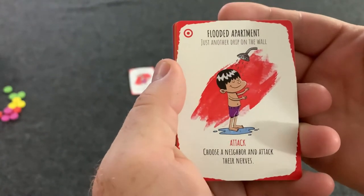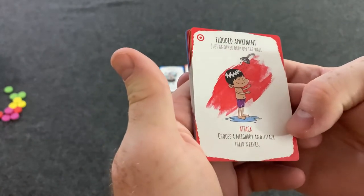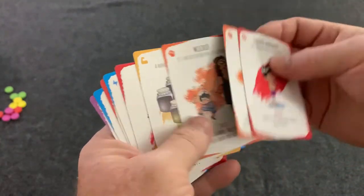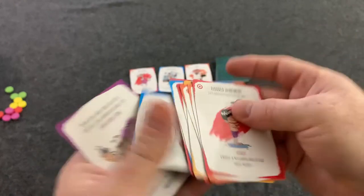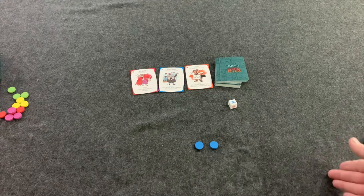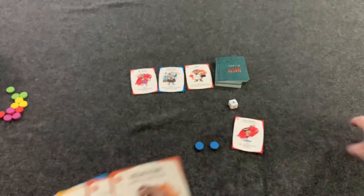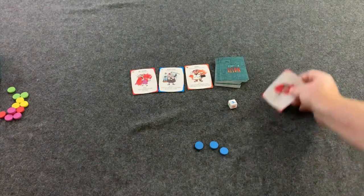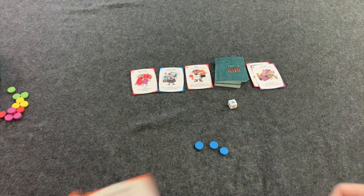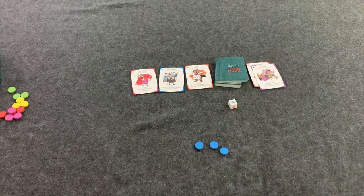If I take one action I'm going to pick one of these cards and play it. For example, this card says Flooded Apartment — 'Just another drip on the wall.' It's an Attack card: choose a neighbor and attack their nerves. If they don't have any cards to deal with it, they're going to lose one of these pills to calm their nerves. If they run out of pills, they're out of the game. After playing a card it goes into the discard pile, and then you pick one card from your hand to discard. If you don't have any cards in hand, you don't have to discard anything.